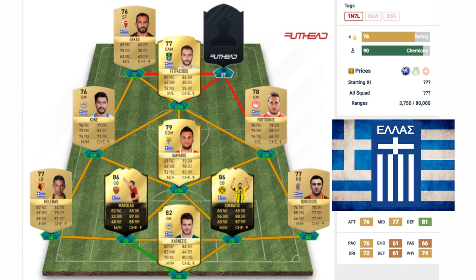The left striker is Theofanis Gekas, playing for FC Kaiserslautern. He's a non-rare gold 76 rated striker card. His pace isn't the best at 69, but he has decent shooting at 75. He may not be the best in real life, but he's the second highest rated striker for Greece in FIFA.